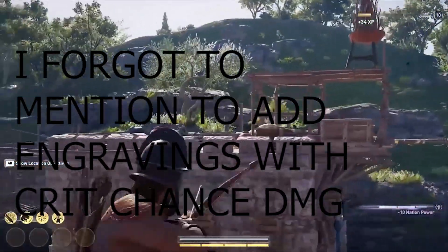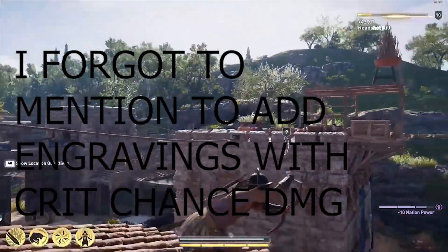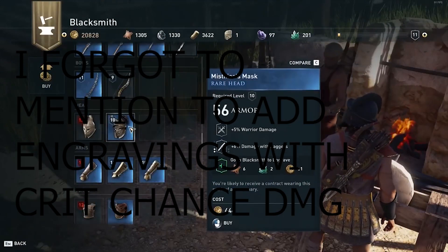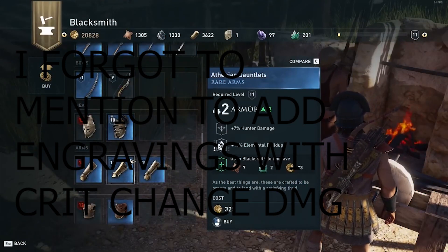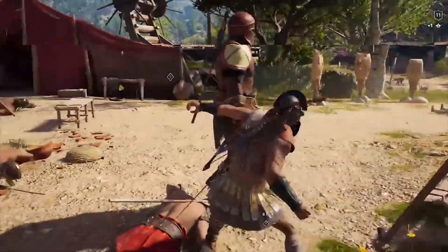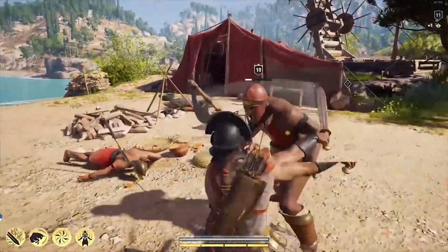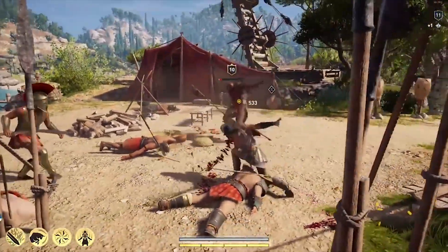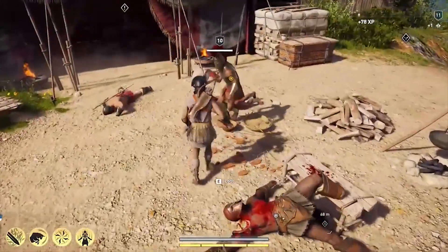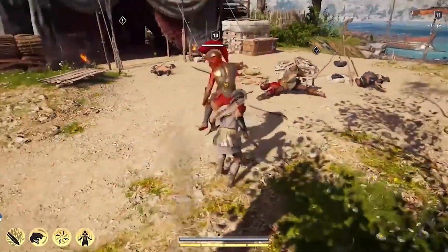Once you put fire or poison damage on all your gear, you'll deal more damage with those elements. On top of that, unlocking and upgrading those abilities in the tree will deal even more damage. Every time you attack with your bow, sword, spear, or whatever weapon you use, you'll be dealing more damage and moving around more easily.